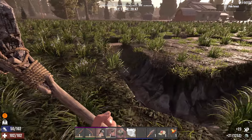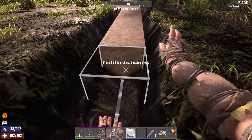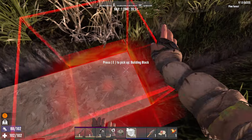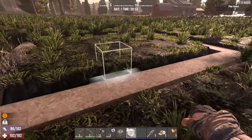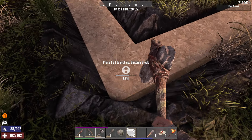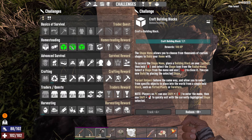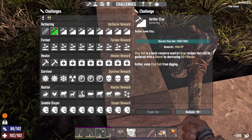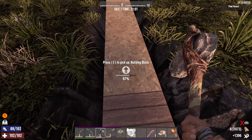All right, that should be it. Let's see — one, two, three... twelve across, one, two, three... nine deep. Fantastic, looks good to me. Let's go through and quickly upgrade this. We've also got a few challenges now — craft building block, place and upgrade all done. We've also got 'gather clay' for another thousand XP. All adds up.